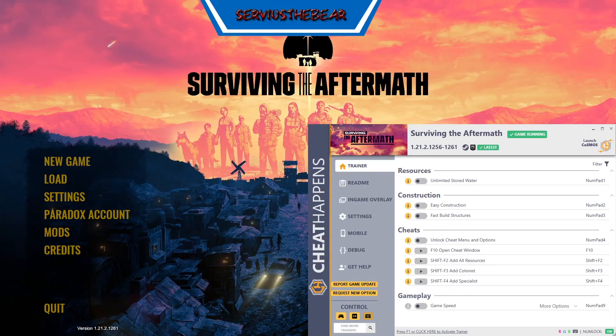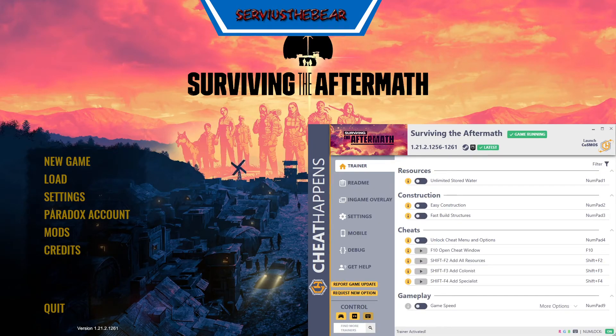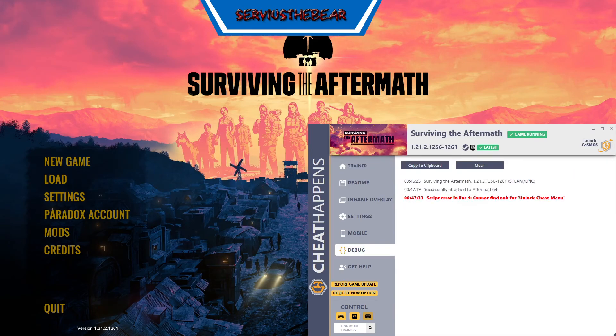We're now back in the game. I'm going to activate the trainer. Trainer activated. And I'm going to activate option unlock cheat menu and options. Failed — pressing number four, it fails once again.